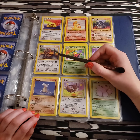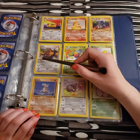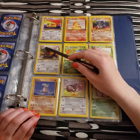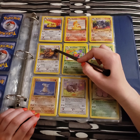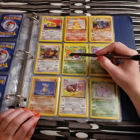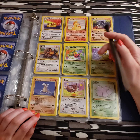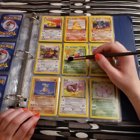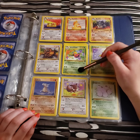Up next is Tauros with Stomp and Rampage. He looks like he's ready to tussle. Very vibrant-looking Weepinbell, just chillin' out on a branch in the forest. He has Poison Powder, which is a smooth ten damage with a chance to poison, and Razor Leaf, which I believe he's pretty well known for as well.